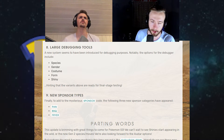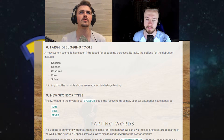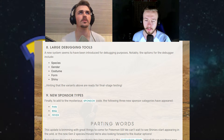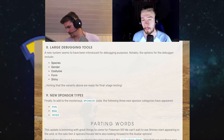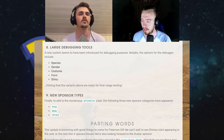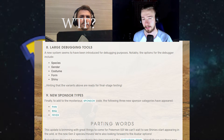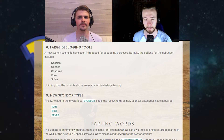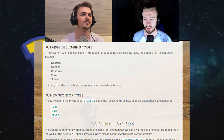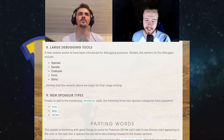Number eight: large debugging tools — species, gender, costume, form, and shiny. So final stage testing is underway. Gender was apparently released yesterday but only for Pikachu and Raichu, and then they removed it again because something went wrong — people's Pokemon kept switching gender.